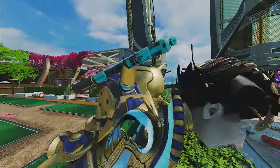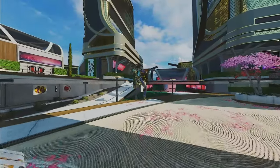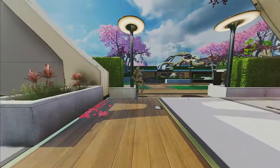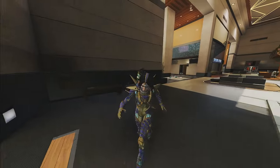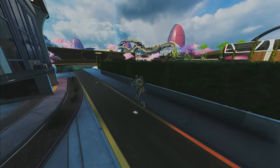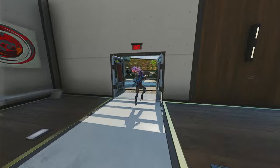First things first — what is an actual superglide? A superglide is just a different version of a slide jump you get after you finish climbing an object of any height. You can technically superglide off of any object that you can climb or mantle. Basically, if you can't walk over it, you can superglide off of it. Things that this would include are rampart walls, supply bins, respawn beacons, doors, tiny rocks, ledges — literally anything that you can climb and mantle.